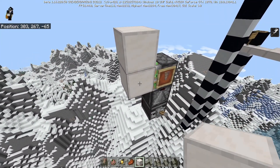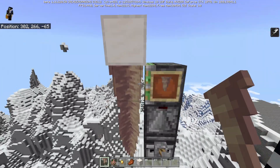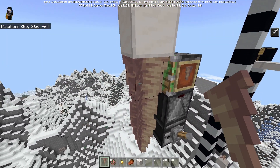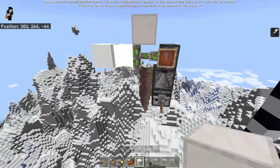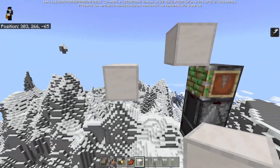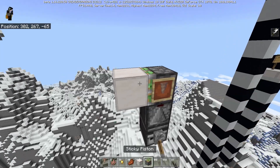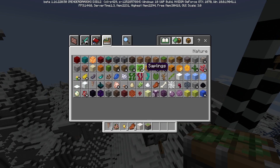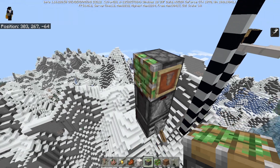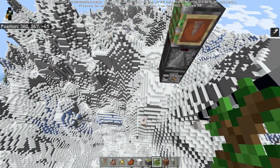Something I noticed that was different from Java Edition: in Java Edition, when you push one of these dripstone blocks, they just break. But in Bedrock Edition, they actually turn into a moving block, which causes weird things to happen. That should probably be changed, because it makes more sense that it breaks like a plant would — like a sapling, for example. That's the way that would make most sense.